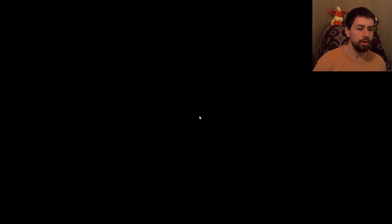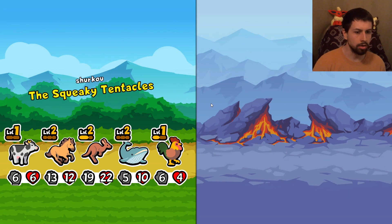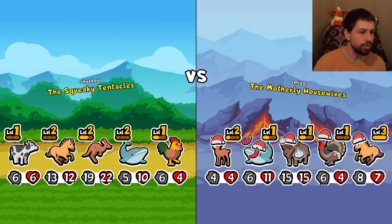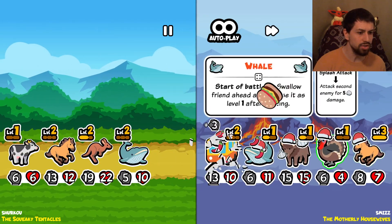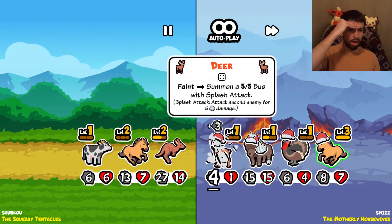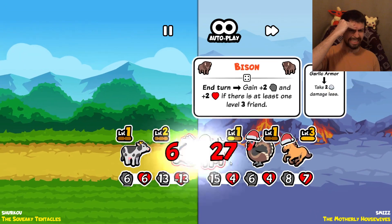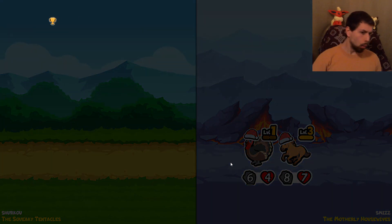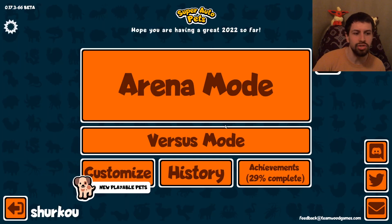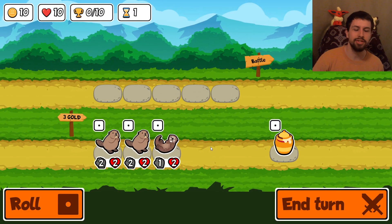Why wasn't I doing that earlier? Come on, kangaroo. Look at this - the turkey, the level three horse, look at the summonings. Well, we just took a fat L, but again the good thing is you just click click click and you're back in it. You're back in it!